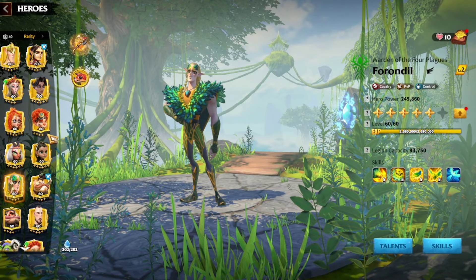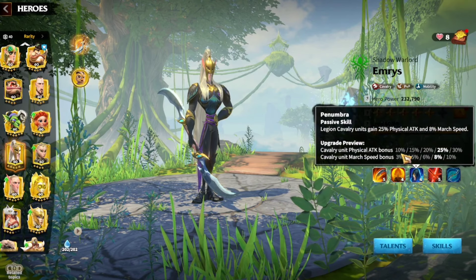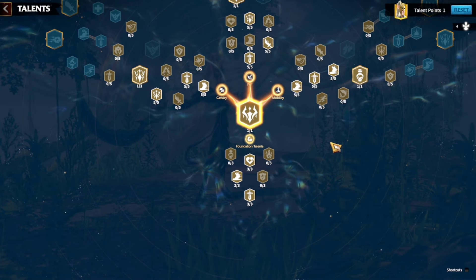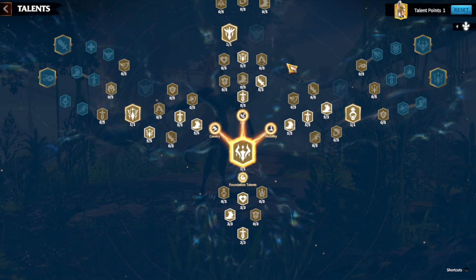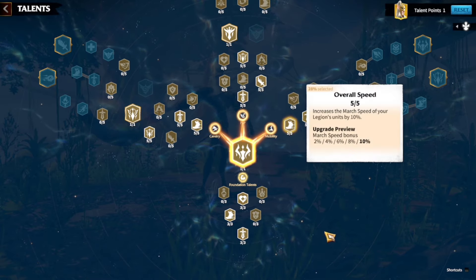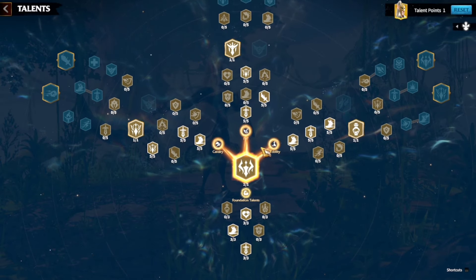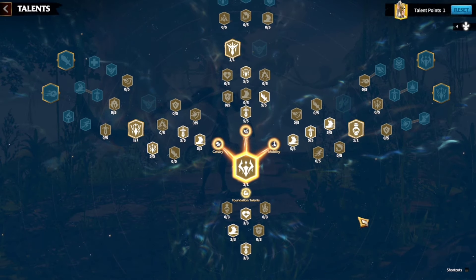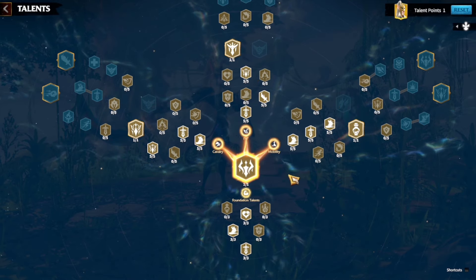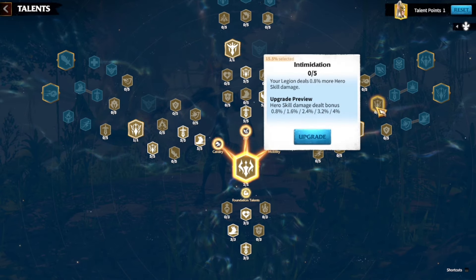Next is Emrys and Bakshi. Emrys has 8% march speed from his skill. Going into the talent tree: 6, 5, 15, 10, and 10 — add them all up, that is 54% march speed. I decided to go in all three different directions to get some hero skill damage. I still have one point left and I'm not sure where I'm going to drop it.